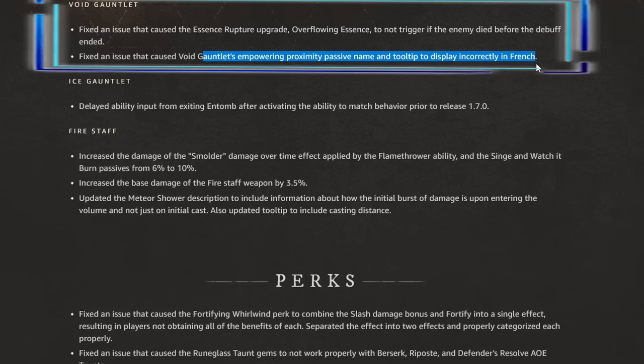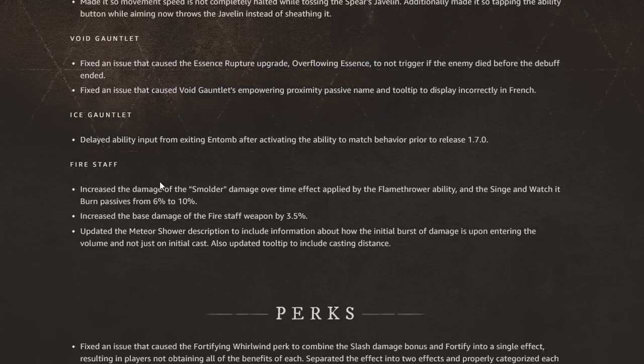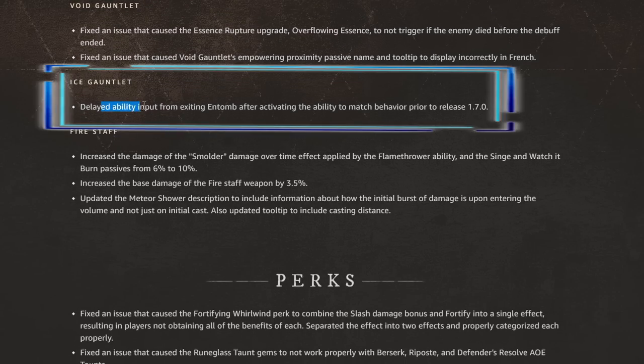Next up is the void gauntlet. They fixed an issue causing the essence rupture upgrade overflowing essence to not trigger if the enemy died before the debuff ended, and fixed an issue that caused the void gauntlet's empowering proximity passive tooltip to display incorrectly in French. For the ice gauntlet, they delayed ability input from exiting entomb after activating the ability to match behavior prior to release 1.7, so you shouldn't have as many problems getting in and out of your entomb.